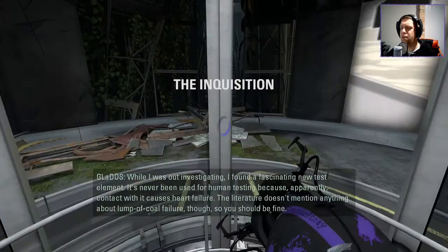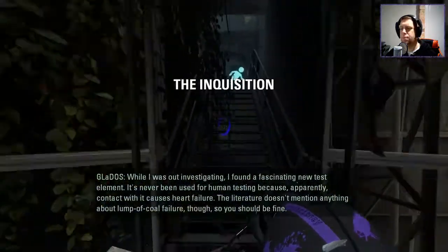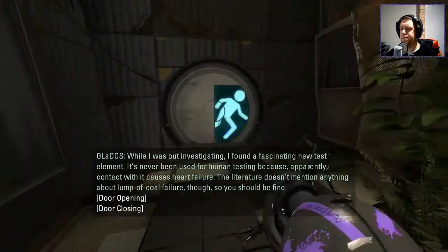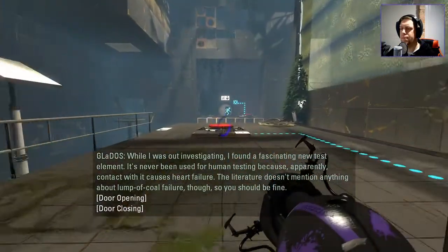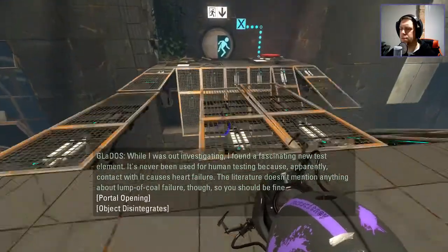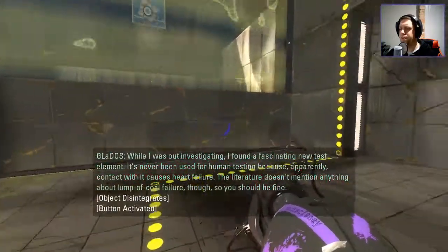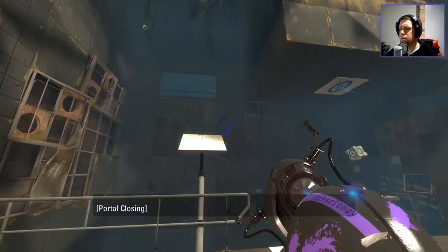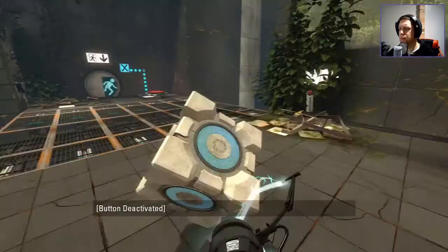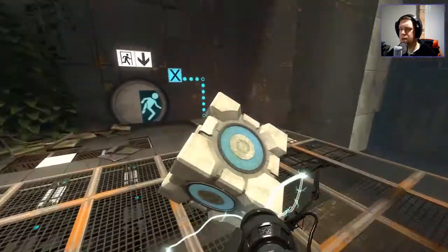I just want to make sure I didn't glitch the map out. Hearing the intro again: 'I found a fascinating new test element. It's never been used for human testing because apparently contact with it causes heart failure. The literature doesn't mention anything about lump of coal failure though.' Oh no, that is right - it's never been used for human testing. Alright, so it was that simple!